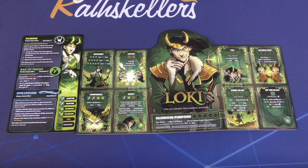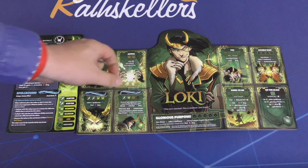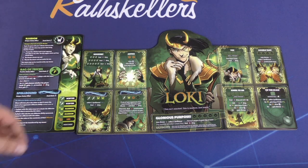Loki is probably my second favorite character in this set, just because of his antics. First, he has Spellbound: you play one of these tokens on your opponent to cover up the name of one of their offensive abilities, which they cannot then use.